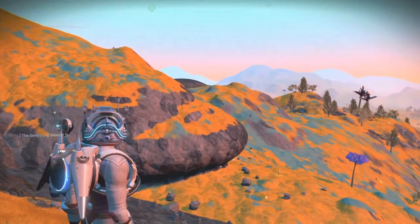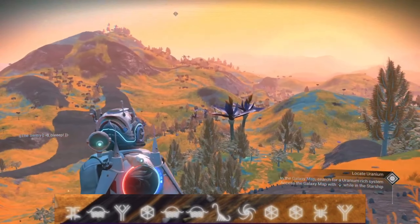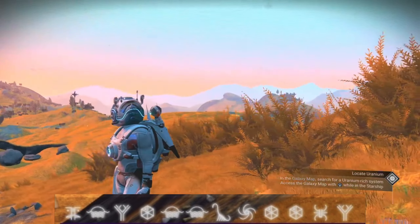The portal coordinates to visit this autumnal or fall planet are: Face, Sunset, Tree, Vauxhall, Sunset, Sunset, Diplo, Galaxy, Vauxhall, Vauxhall, Bug, Tree.